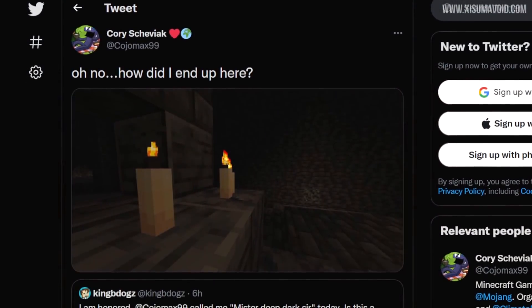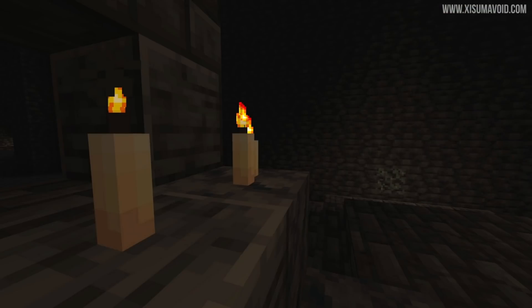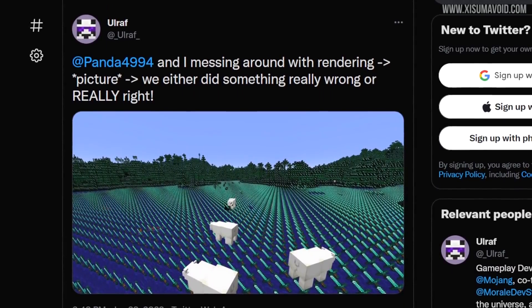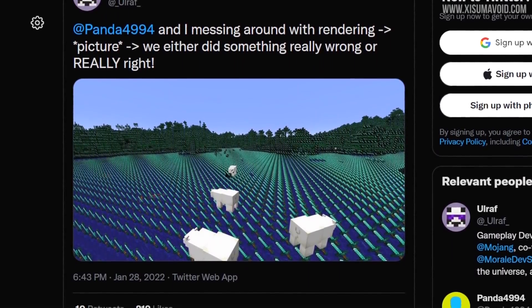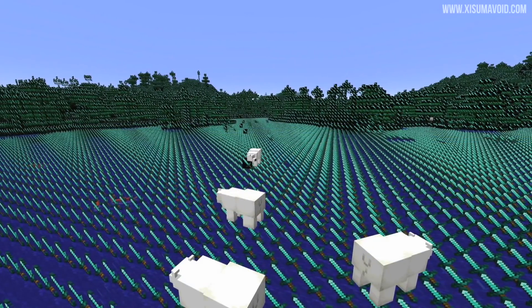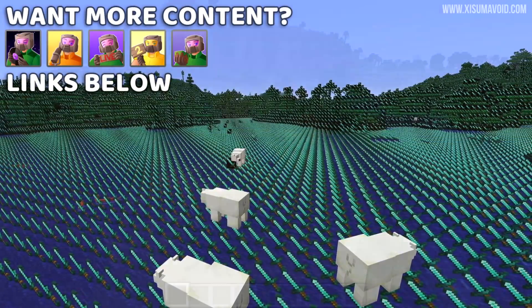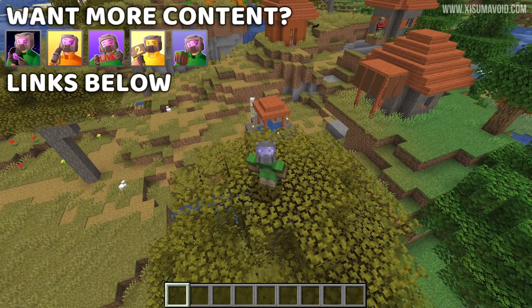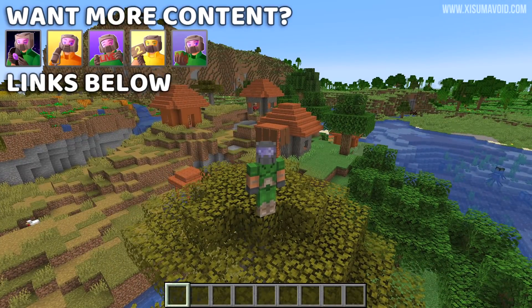There are also a couple of bonus tweets. One from Corrie is more of a teaser for the deep dark — nothing special in the image, just getting you ready for the update. The other from Aurath is the kind of stuff I love: they were testing and messing around with the rendering, something went wrong, and all the blocks in the world rendered as diamond swords, which looks very bizarre. That's all for this news video — if you enjoyed it please leave a like to support the channel.